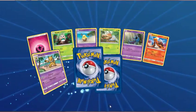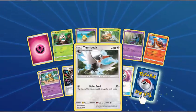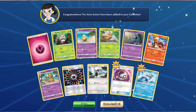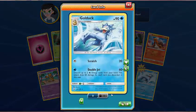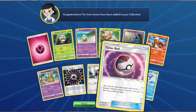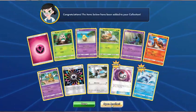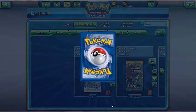Next pack — Fairy Energy, Rowlet, Drowzee, Grubbin, Zubat, Torkoal, Hypno, Rainbow Energy, Trumbeak — Reverse Timer Ball. And Golduck! Is that my second Golduck? Well, my first non-reverse one. Golduck's a reasonable deck! At the last League Challenge I went to, one of my friends played Golduck.